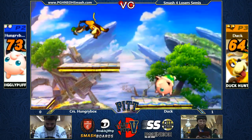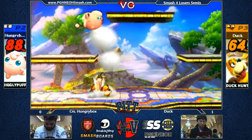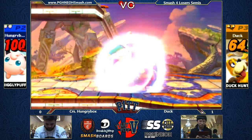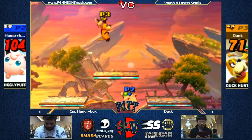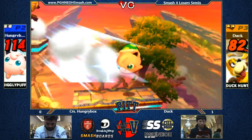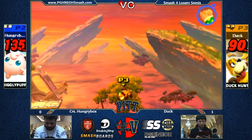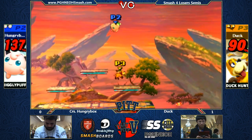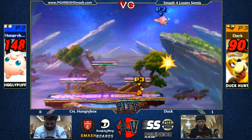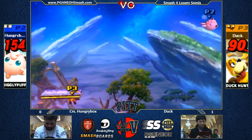Everything's been really even so far. Duck doing a good job reading the air dodge — misses the follow-up though. Hungrybox playing very defensively, not letting Duck get any follow-ups, but he still racked up a good amount of percent. Forced him into the cowboy. Down air into up air almost works again — that's definitely a setup Duck seems to favor. Forces H-Box to recover high, which doesn't seem like much, but Duck Hunt forcing your opponent into options — anytime you can do that, that's a good situation to be in.